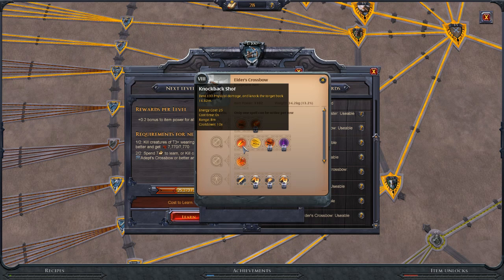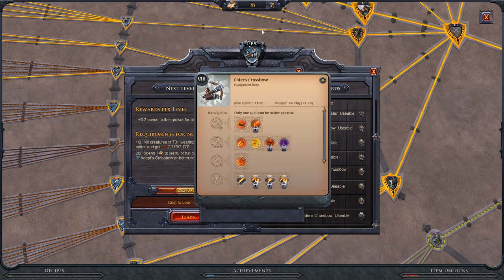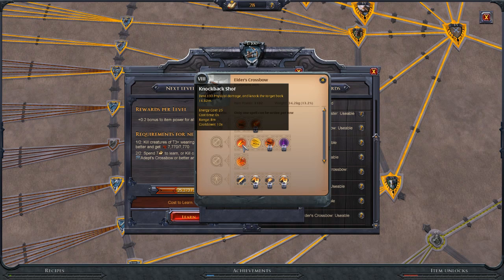Knockback Shot deals 130 physical damage and knocks the target back 16.62 meters. Energy cost is 25, cast time is 0 seconds so it's instant, but it has only an 8-meter range and a 10-second cooldown. I have seen someone use the knockback into the channel so the channeling keeps going as the knockback happens — there's a lot of damage in that combo. However, I don't like knockbacks in general.